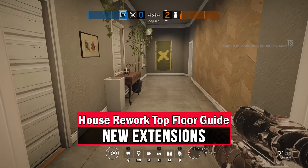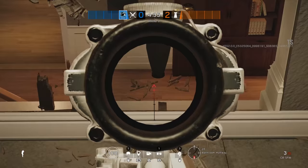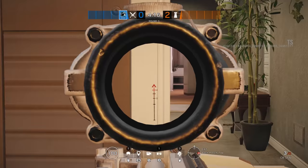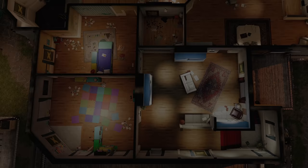The house has also been expanded to the north. Instead of the outside roof and the iconic yet sometimes frustrating front window, there is now a bathroom hallway which creates a rotation opportunity between the old bathroom and the pink room. Take care when using this hallway as a defender, though, because attackers can contest this area through a window that leads onto the roof outside the bathroom.